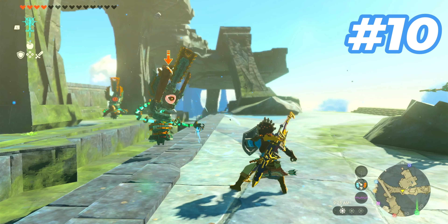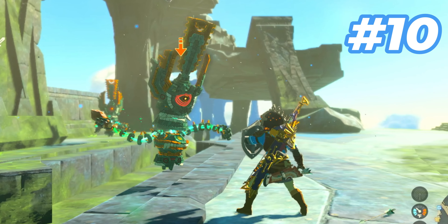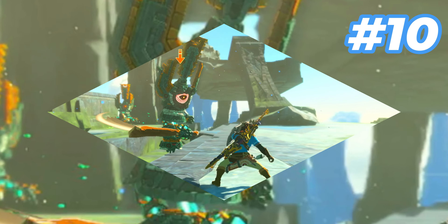Constructs, with all their new attacks, can be kind of hard to parry sometimes. But you can actually just click right as their eye flashes red, and you'll get it every time.